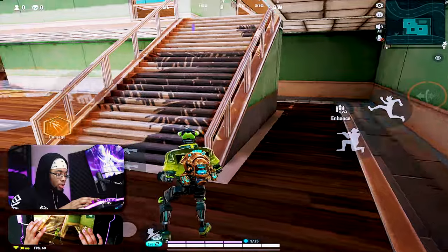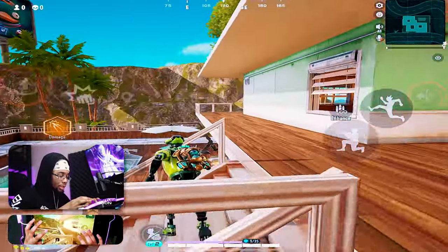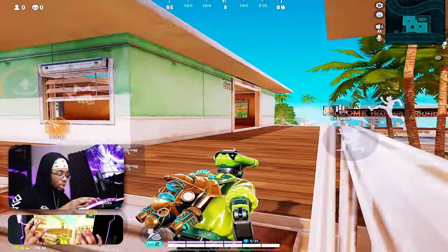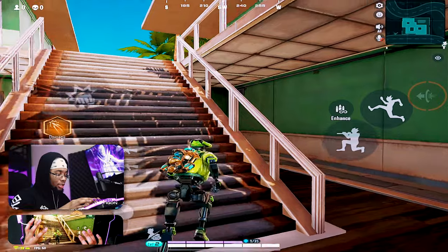This next technique makes it very hard for people to hit you when running upstairs. Go to the edges of every stairwell and move left and right like that. The stairs aren't usually super wide, so if someone's holding stairs on you from below, you can push up by going left and right — it's very hard for them to hit you.